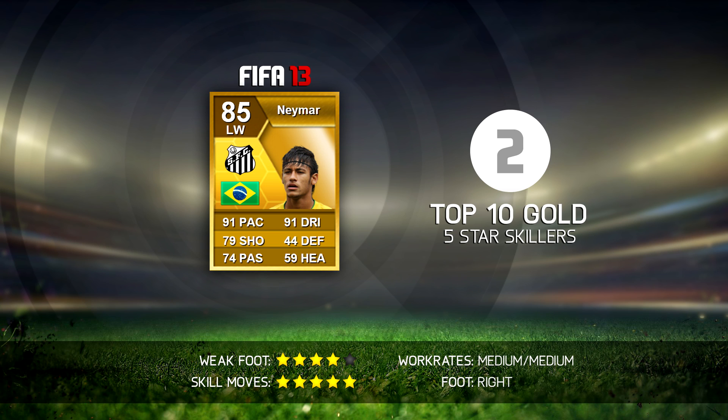Number 2 is Neymar — his left winger version in FIFA 13. 85 rated, 91 pace, 91 dribbling, 4-star weak foot. This year he actually has 5-star weak foot, so you might think I'd prefer his FIFA 14 version, but I actually think the FIFA 13 one is way better. He played so well — just like Robinho, I think he scored one of my best ever goals on Ultimate Team, which is in a compilation called Unlocked 2, dedicated to Neymar. The link to that video is in the description below.